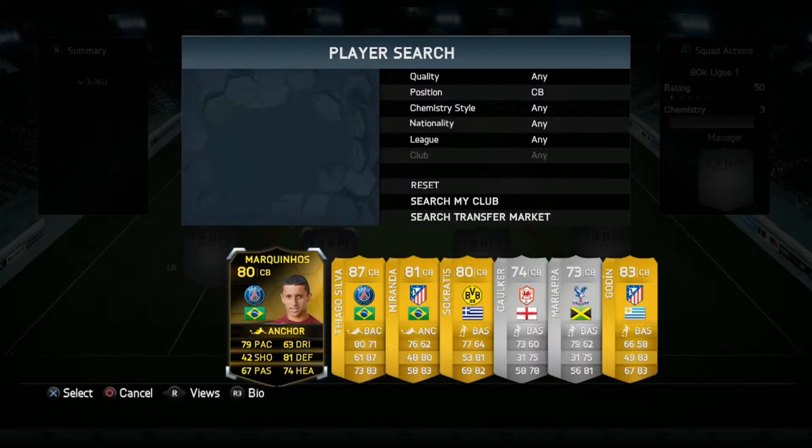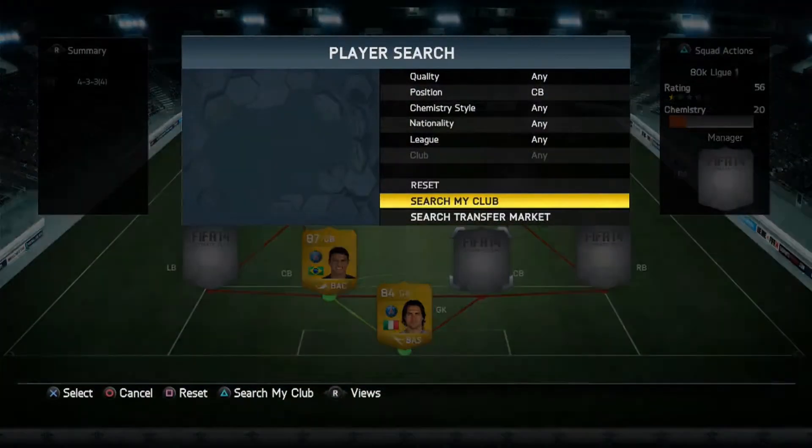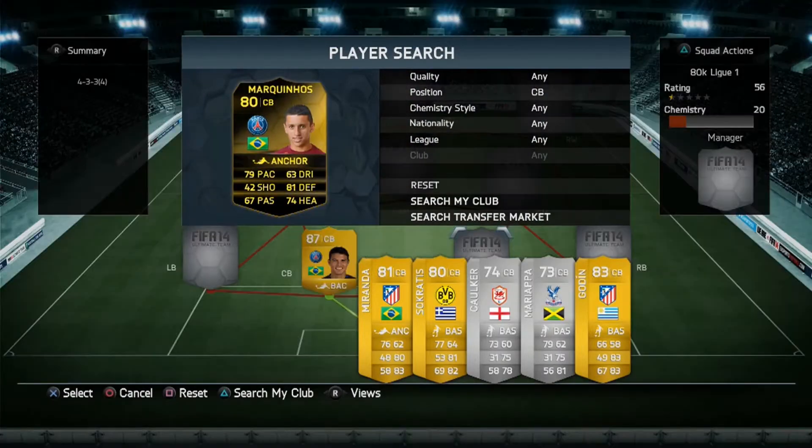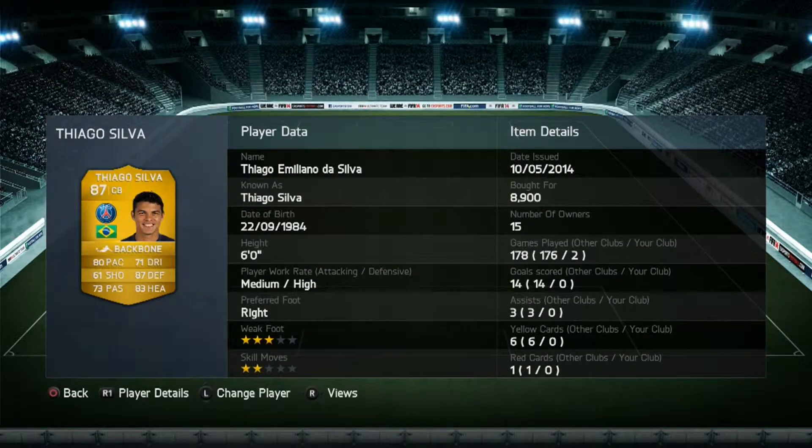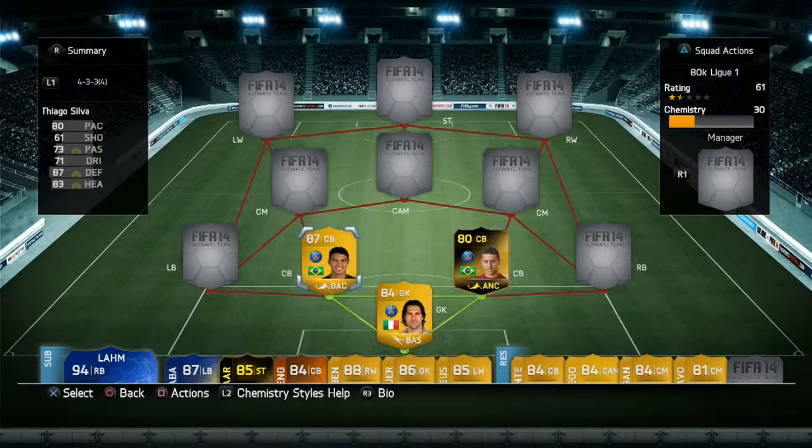Centre-backs: I went with Thiago Silva and in-form Marquinhos. The reason I went for the in-form version is it's a bit better than the standard card — he just seems more secure at the back. Thiago Silva is obviously the best centre-back on the game, best defender. He's got the pace, good defending, good heading stats and at 6 foot he's not going to be beaten by many players in the air. High defensive work rate so he's always going to be back there helping out.